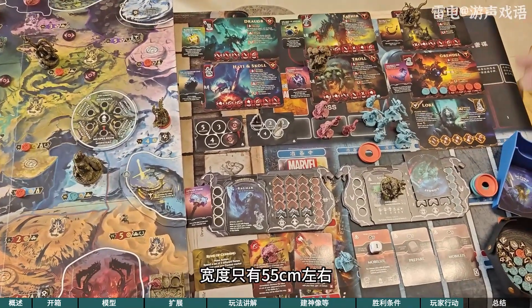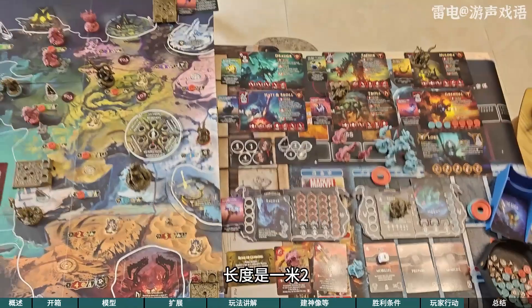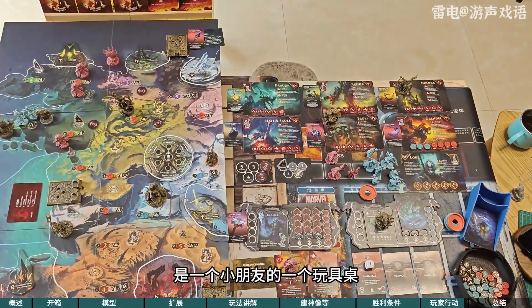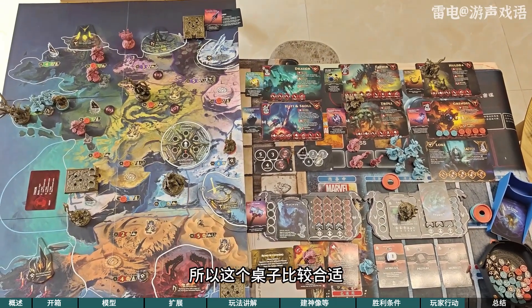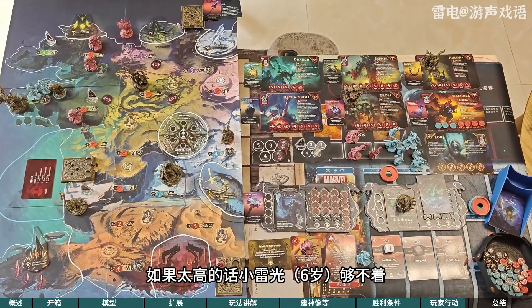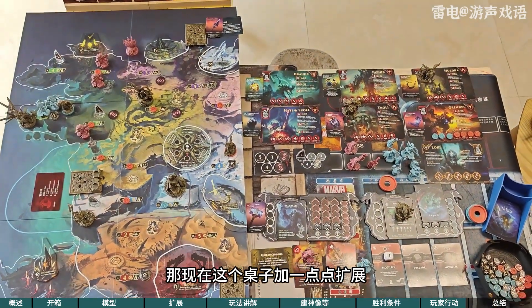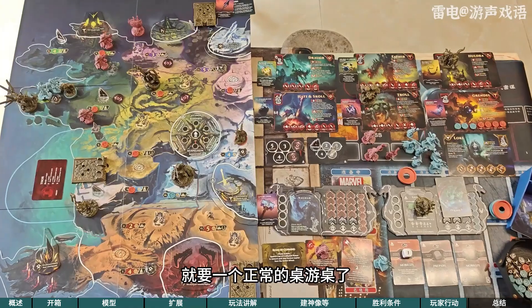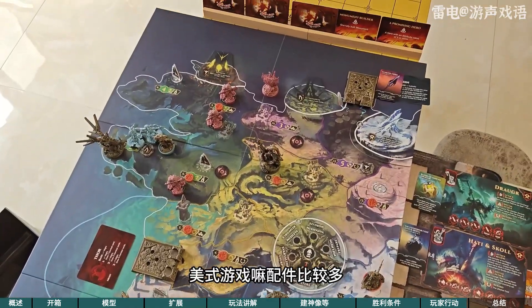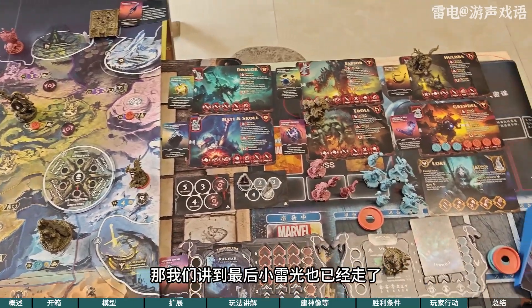如果是多人玩，其实一个人在左边一个人在右边也可以，如果是三到四个人就要用另外这面地图了。我把所有的额外购买的模型没有使用，因为那个对于我现在玩的不太熟的话就是看不太清，这样一看就清晰清爽的比较多，虽然沉浸感会下降，但是刚开始在学习规则的时候这样也是比较容易的。整体的布局可以给大家拍一下，其实因为我这个桌子是一个很小的桌子，宽度只有55左右长度是一米二，是一个小朋友的一个玩具桌，因为我平时跟小雷光玩桌游所以这个桌子比较合适。那现在这个桌子加一点点扩展将将是可以两个人玩的，如果要四个人玩就要一个正常的桌子了，美式游戏嘛配件比较多，一般都需要比较大的地方。那我们讲到最后小雷光也已经走了。